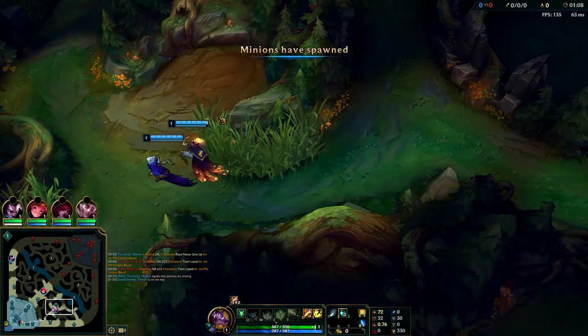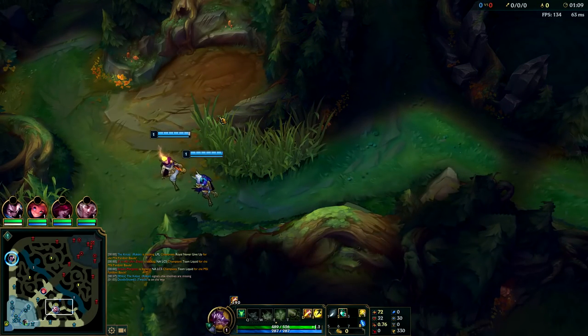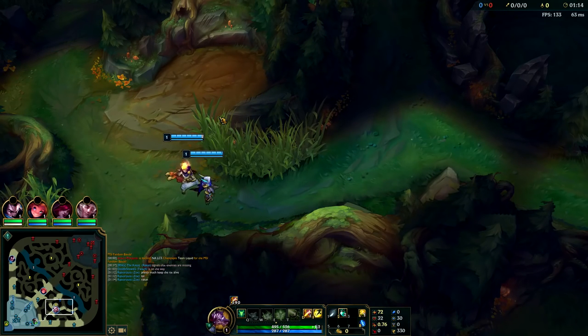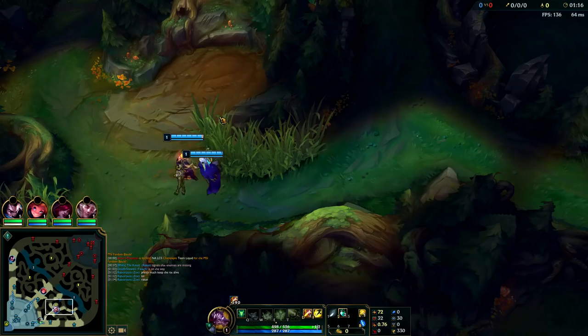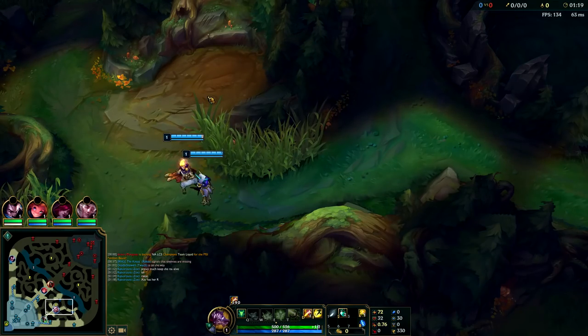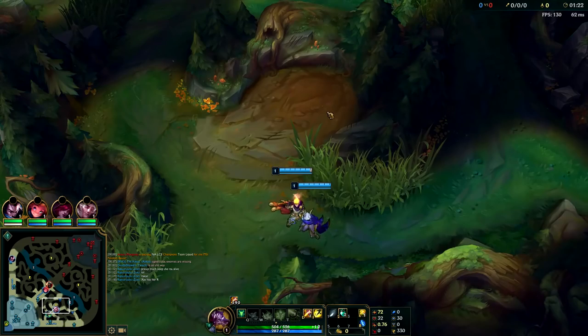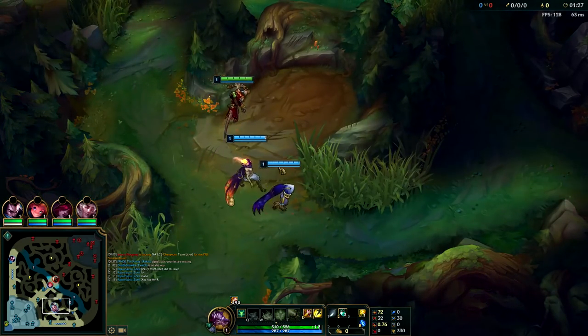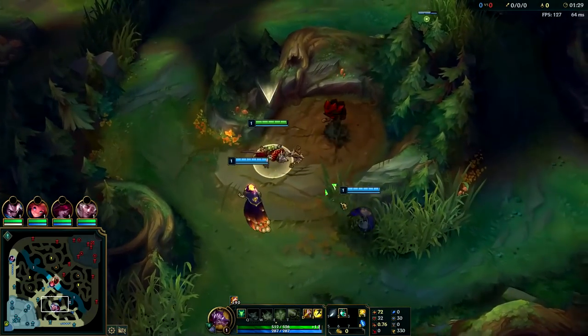As long as you recall back to the fountain before the one minute five second mark you should be able to get to your buff in time for a good leash. Whenever you are playing Twitch in the jungle, 99 out of 100 times you want to start on your red buff. It's going to give you all the pressure and kill potential at level two. If you start on blue buff you're going to be at a huge disadvantage.